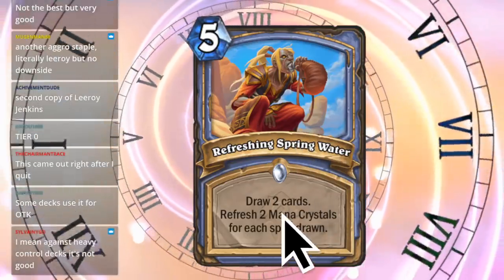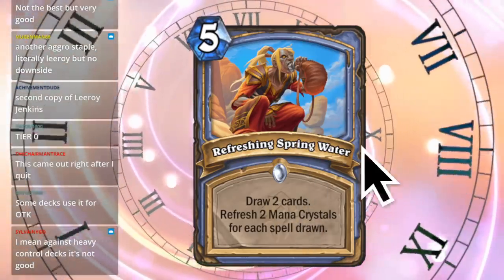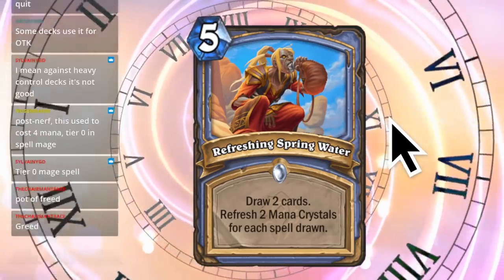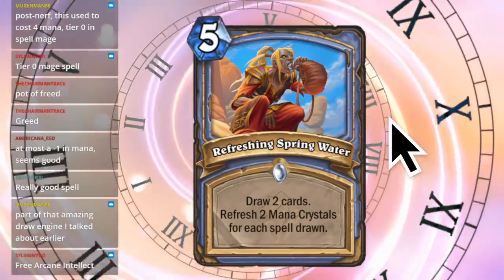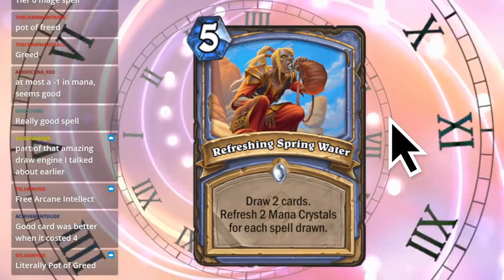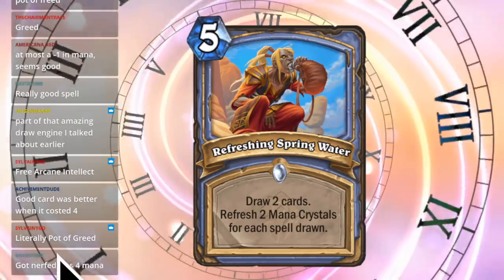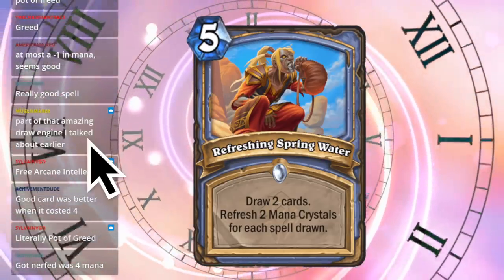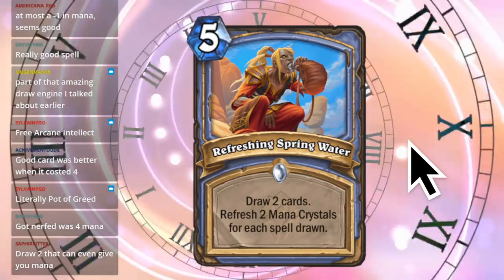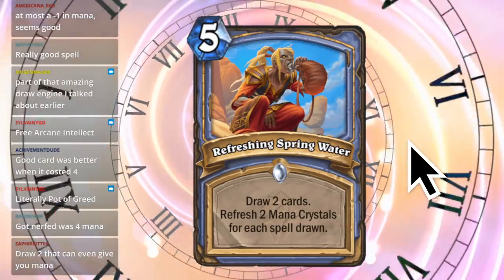Refreshing Spring Water. Five mana, draw two cards, refresh two mana crystals for each spell drawn. Five mana draw two sounds kind of bad, but if you draw two spells it's basically a one mana draw two - which seems too risky. You'd have to play this in a deck that basically only plays spells, and if you did, then it's a one mana draw two, which is good. Chat says: literally Pot of Greed, really good spell. Got nerfed - it was four mana before. At five mana you still lose one mana but draw two cards - still pretty good, as long as you play a deck with mostly spells. If you draw two monsters: garbage, terrible card.